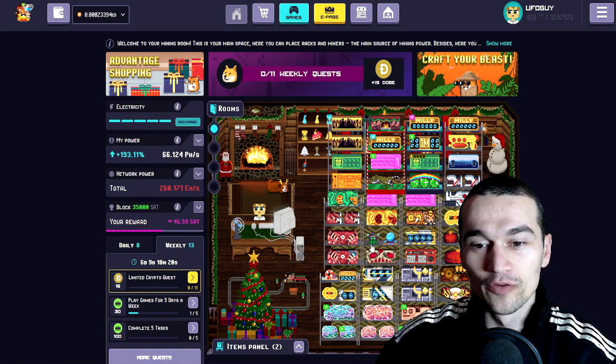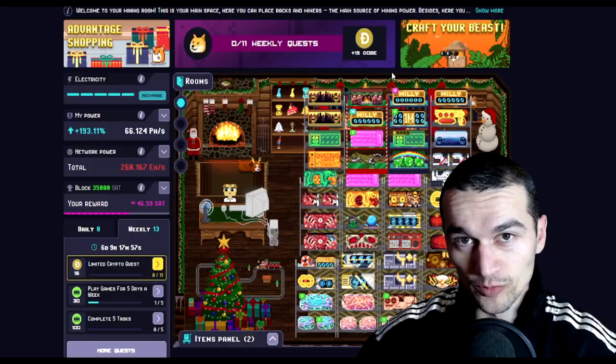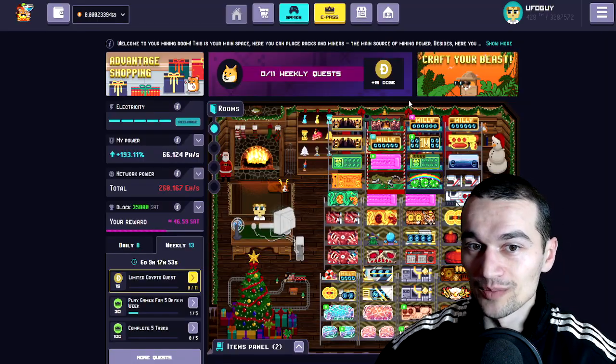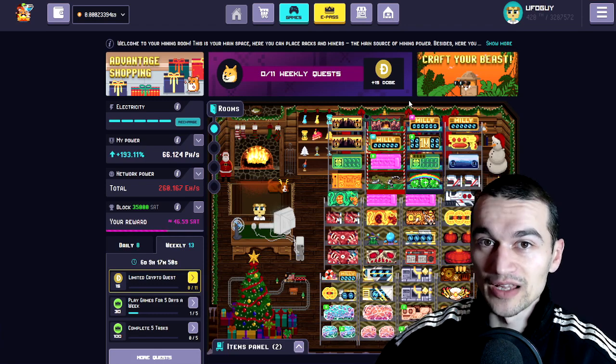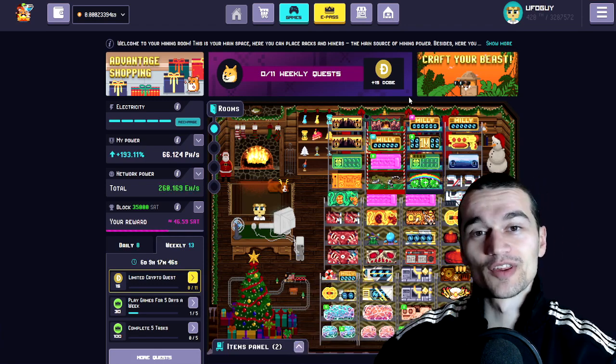So stack all of your froggies and other little friends. When the beginning started, I told you that there are gonna be more crypto rewards and more crypto rewards coming to the game. We are seeing another type of quest that hopefully we are gonna keep seeing in the future.